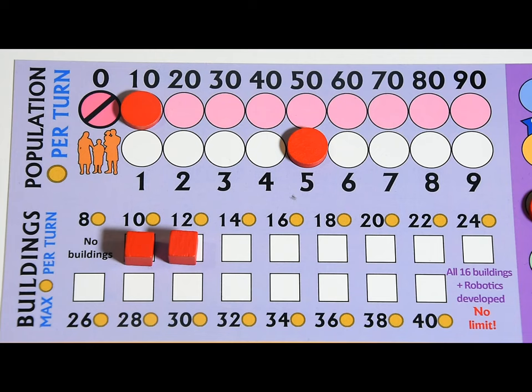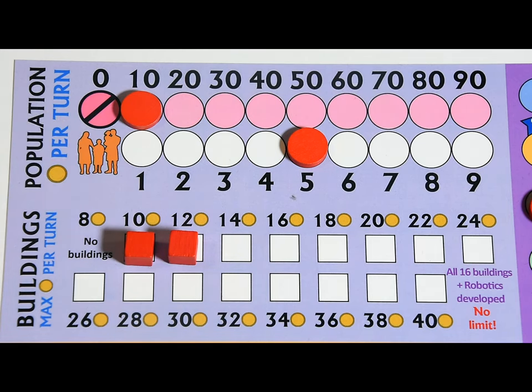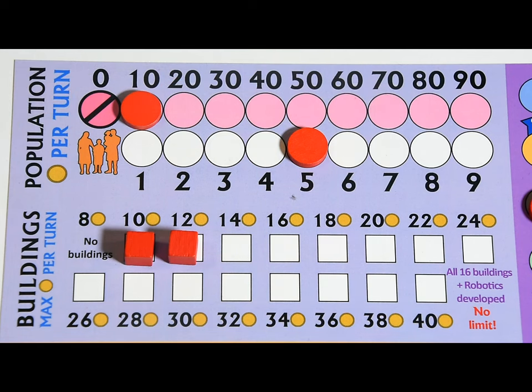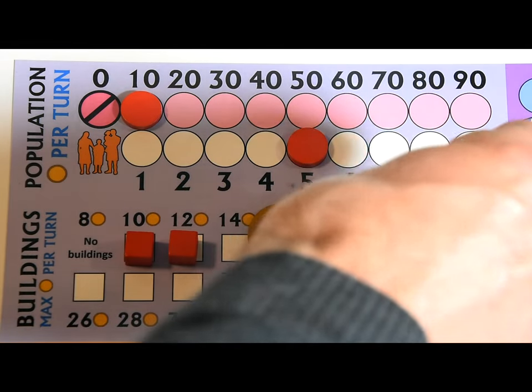Gold revenue is straightforward: the more people you have, the more taxes you generate — one gold per population. But you also need infrastructure to support your population. For example, with 15 population you'd normally get 15 gold, but with only two buildings the maximum you can get is 12 gold. New buildings appear as players research technologies.